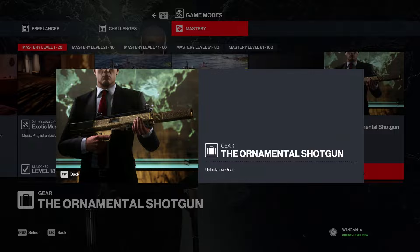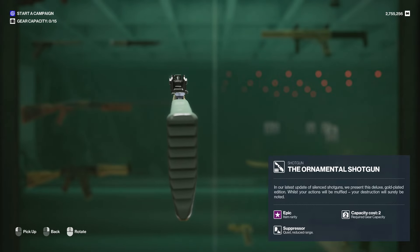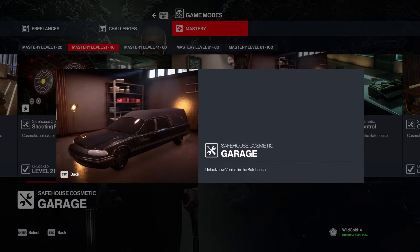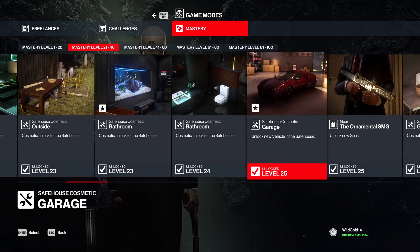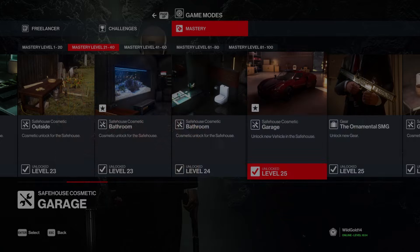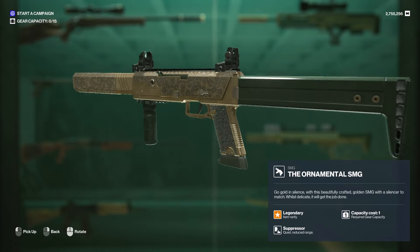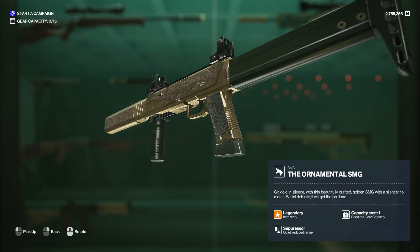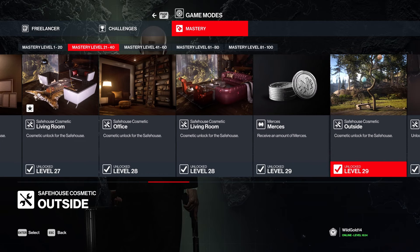The ornamental shotgun is very strong - probably the strongest silenced shotgun in the game, and it doesn't require a ton of slot space. Overall a pretty decent unlockable. Then there's the ornamental SMG - it looks decent, but at the same time the Dock X2 Covert Special is the only SMG you should ever bring: it's silenced, you can holster it, and it's an Apex, making it an all-rounder. So the ornamental SMG, although good looking, is not the most useful.